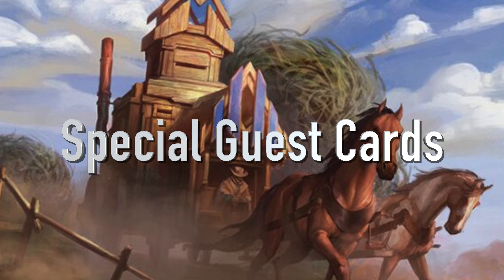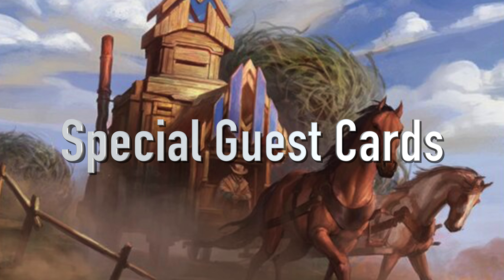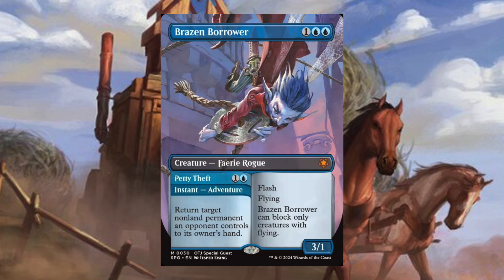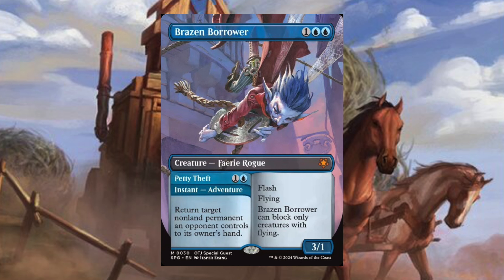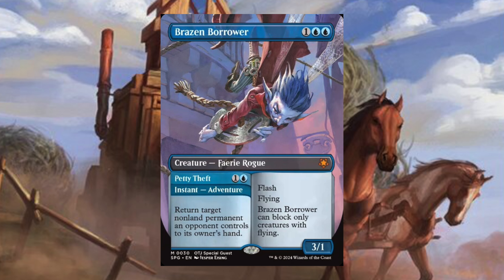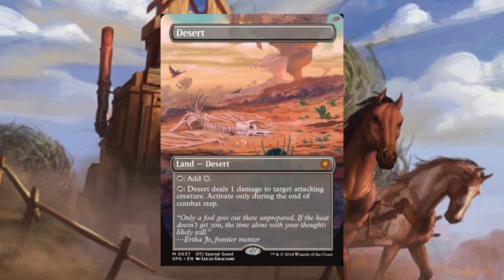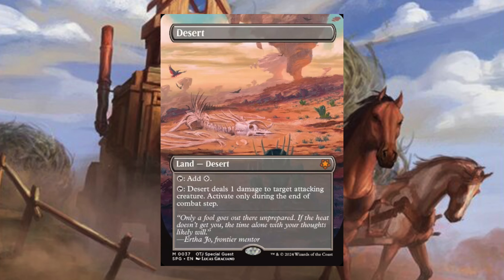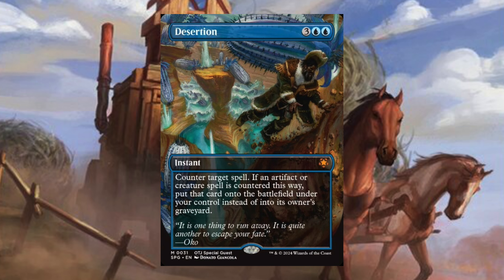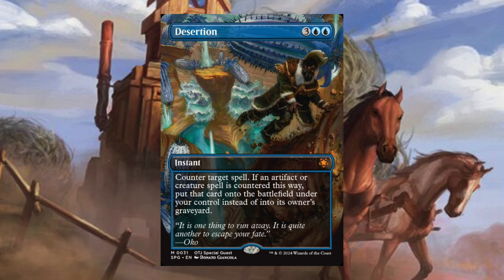Now we have the Special Guest cards — all reprints. Brazen Borrower — one blue blue, Creature Fairy Rogue; adventure: Petty Theft instant, return target non-land permanent an opponent controls to its owner's hand. The creature has flash, flying, and can only block creatures with flying. Desert — a land desert that adds colorless mana or taps to deal one damage to target attacking creature, activate only during the end of combat step. Desertion — three blue blue instant; counter target spell, and if it's an artifact or creature, put that card onto the battlefield under your control instead of the graveyard. A pretty cool effect I may put in some of my blue decks.